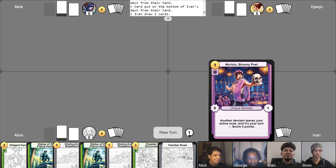Ivan, what did you bring to the table? I'm playing Mauricio today, and he gains points by having denizens in my active zone leave their respective active zones during my turn. But aside from that, I also have a lot of tricky and sly tactics and campaigns that will hopefully put me over the edge and help me win the game.